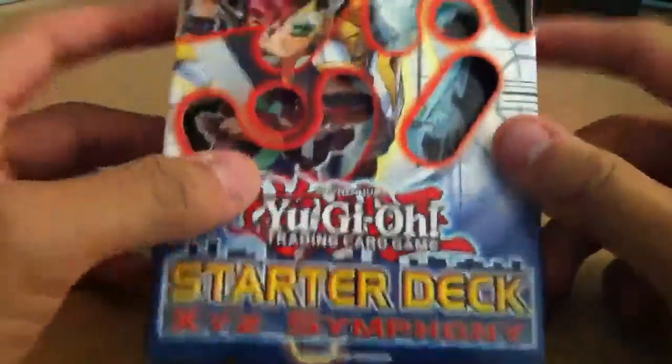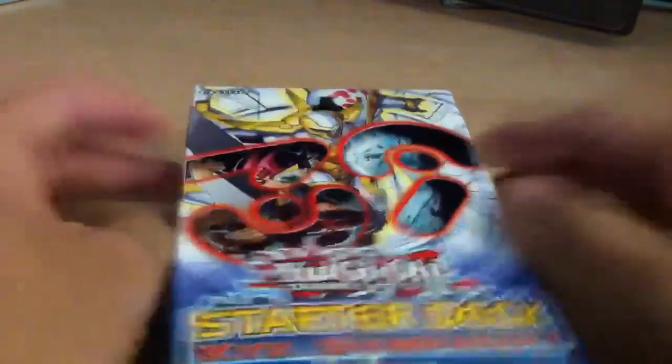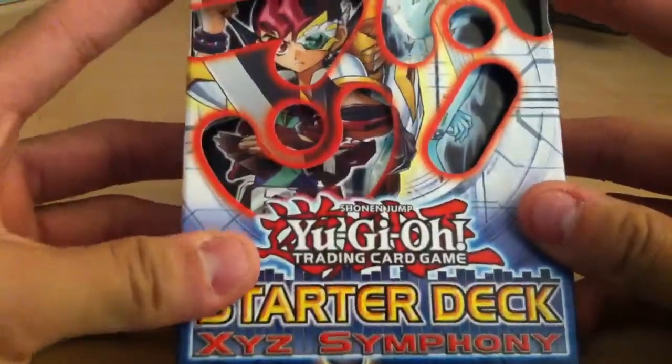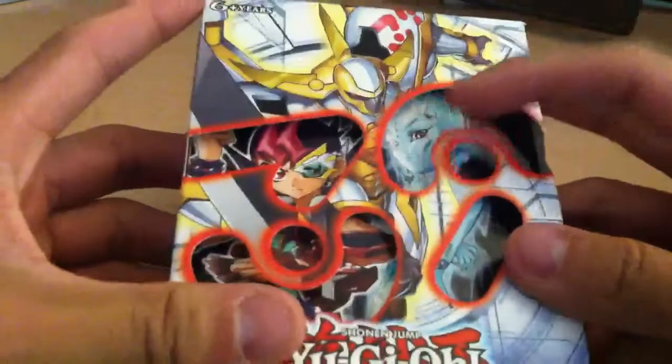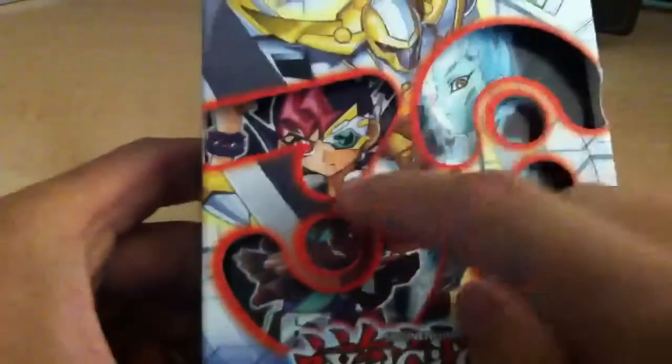Hey guys, David again. We're going to do another opening — third opening, probably going to be the last one I'll do in a while. I got the new starter deck, XYZ Symphony. It's really cool. I never knew that it had the Number 39 cutout, and Astral and Yuma. Yeah, I'm going to give this an open.